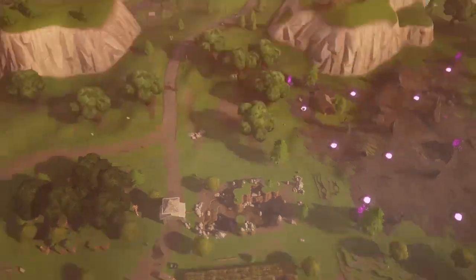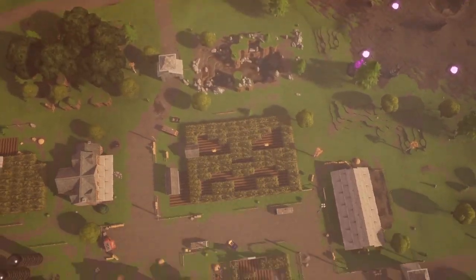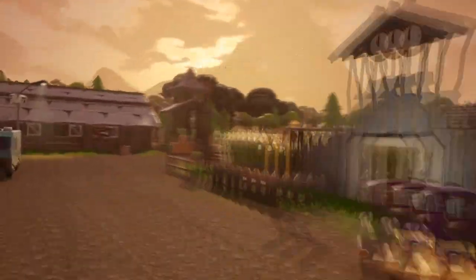The next change is kind of small but pretty cool. If you're gliding down from the bus over Fatal Fields, you can see that the little corn maze thing is actually carved out to look like a pumpkin head, and it also has chests where the eyes are.